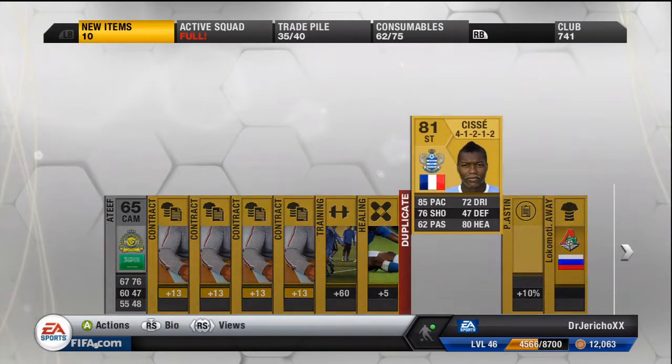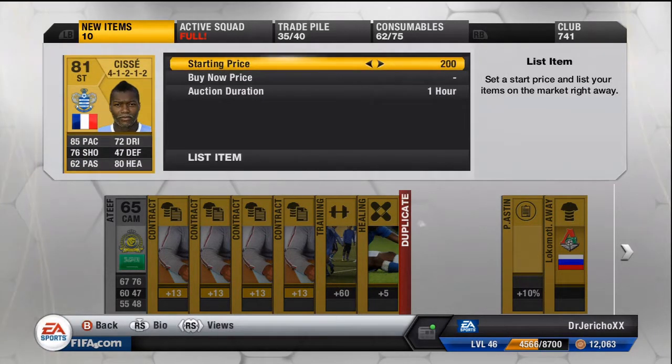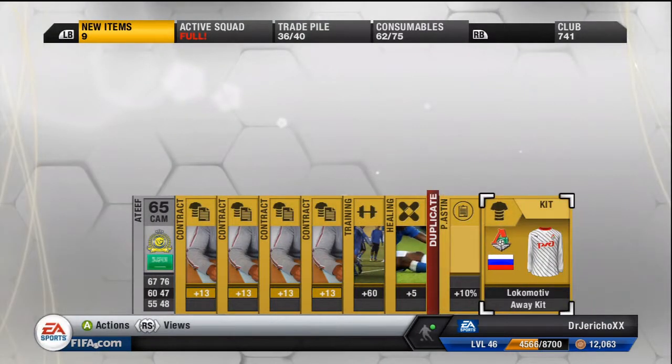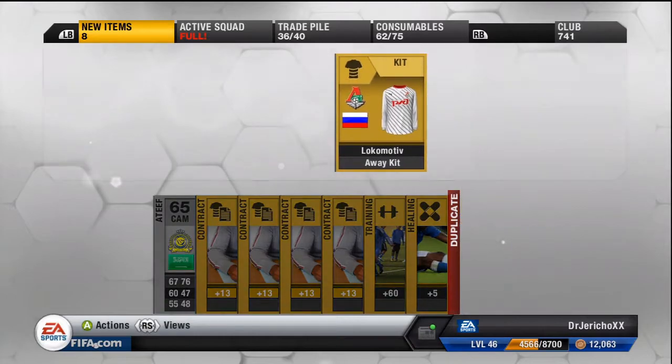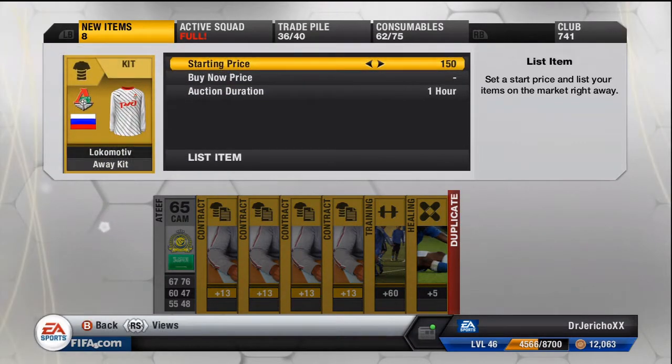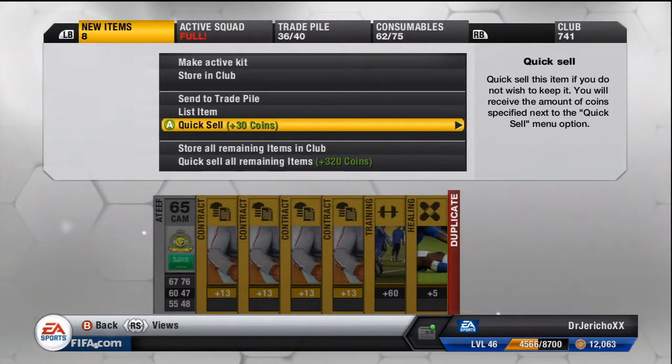I've got a duplicate. I'm going to send that one — actually, I'm going to list him for about eight hundred. I'll probably just quick sell him. Quick sell. Lokomotiv Moscow — just quick sell that.